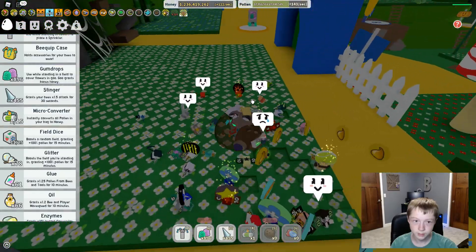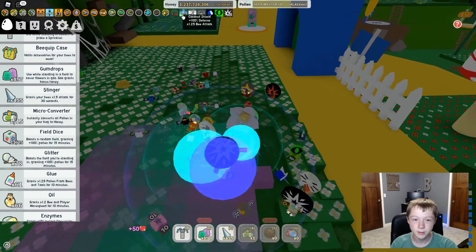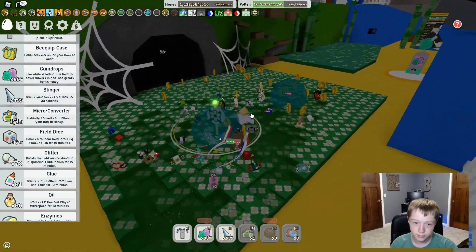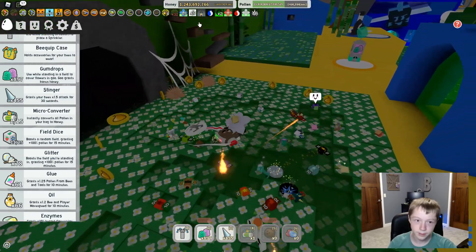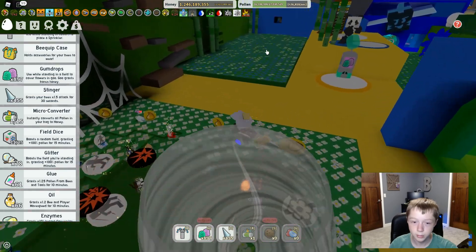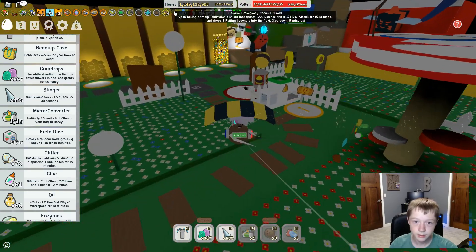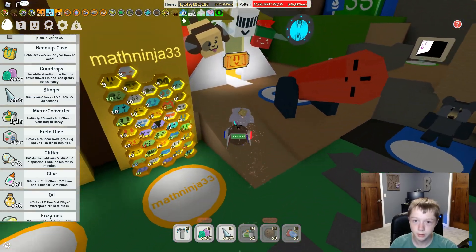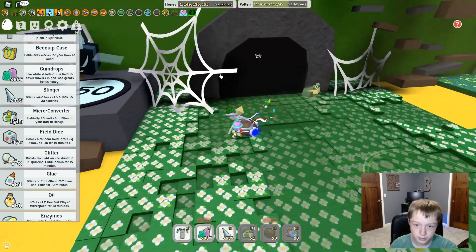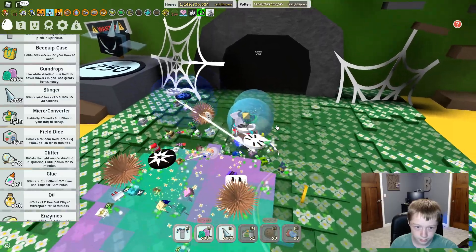Oh, it didn't drop any coconuts — but I do have 100% defense! And my bees are stronger. That would be really good in the ant challenge. I should have been in the field — it also drops falling coconuts, and the shield grants 100% defense and 1.25 bee attack. That'd be really good in the ant challenge because all your bees are stronger and you won't get hurt by any of the ants, and the coconuts would kill the ants too. Since I almost have my inspire thingy, let's go show that off.